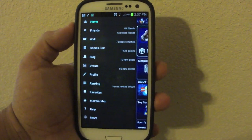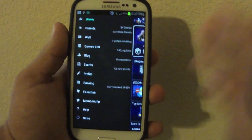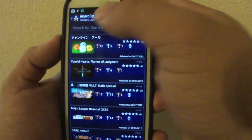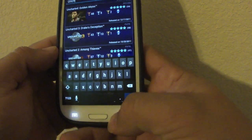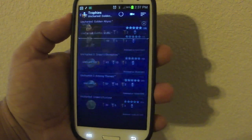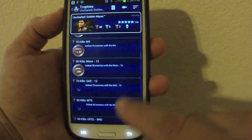Over here when you click there you get a lot of options. There's a very cool feature in the game list where you can actually search for any game. For example, let's search for Uncharted — it will automatically bring up results for every Uncharted game, and you can see the full trophy list for all of those games.